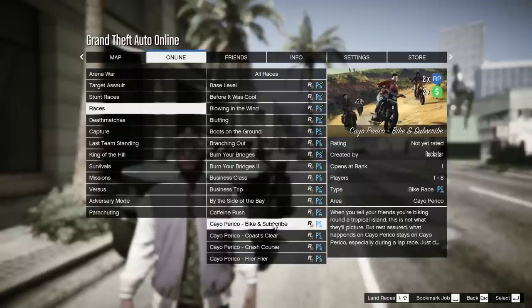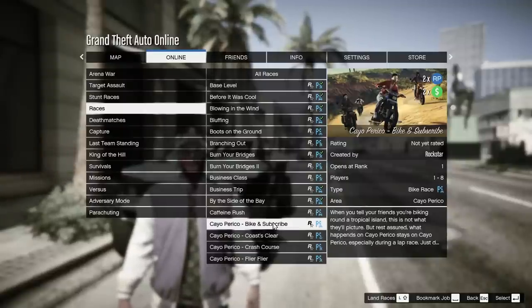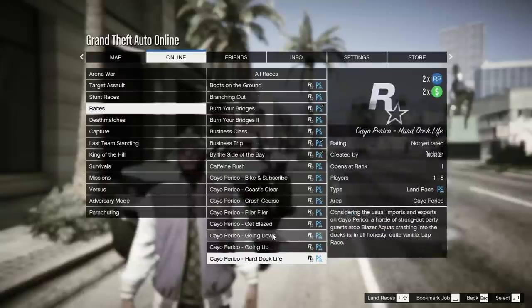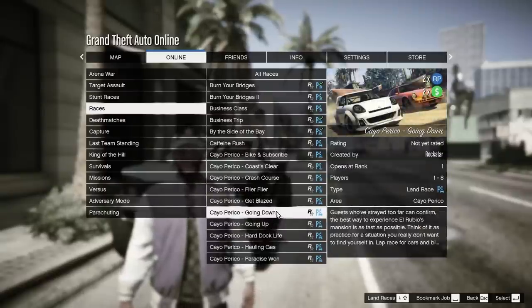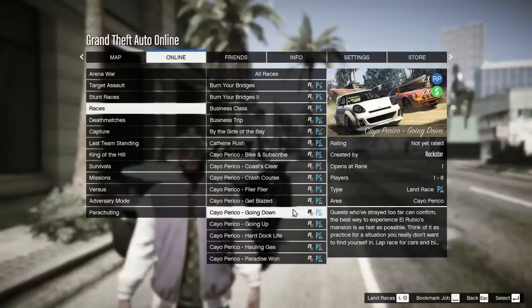Starting off for double money and double RP this week, we have Cayo Perico races. Now these are brand new into Grand Theft Auto Online. They've added 10 of them and they're all played on Cayo Perico, so I'd recommend at least trying these out. On double money and double RP you're going to get paid semi-decently. These are more for low level players to grind. I'd suggest doing that this week because the double RP is going to help you, and obviously the double money is also going to help you.